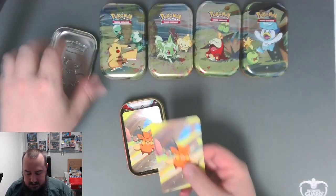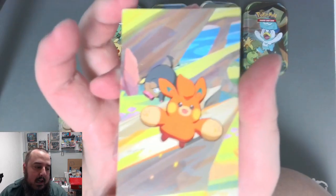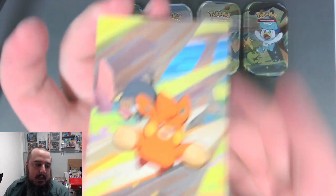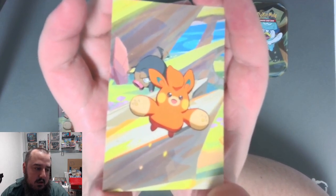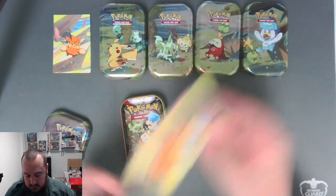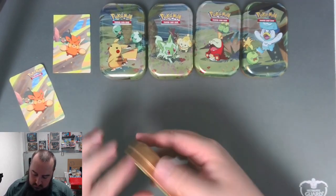There's the art card of the tin case and I lined them up in what I assume is the artwork order to try to make that one big picture. Right here is the beautiful artwork featuring Lechonk in the background - of course Lechonk is awesome, we all love Lechonk. Oh, and I forgot the stickers - let's get these two packs out.